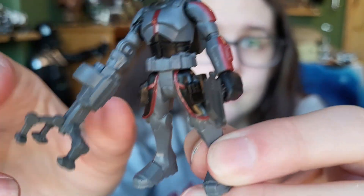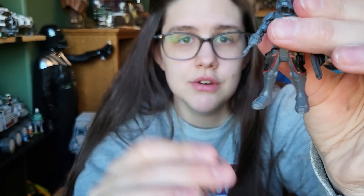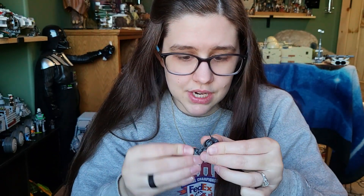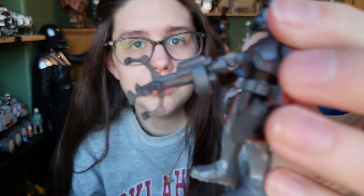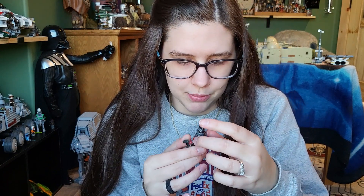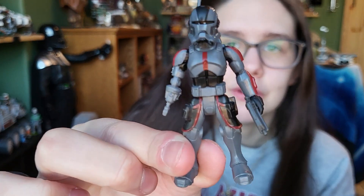Then we have Echo and he looks cool — he comes with a little blaster pistol and quite a large arm attachment that you can detach to just have his little socket hand. I'll probably display him with just the socket hand because the arm is just a little bit too big. It fits and holds everything well, it's just really large so I'm not a huge fan of it. I like that they come with accessories — he also has a backpack. They all have different backpacks and you can swap them out if you prefer.